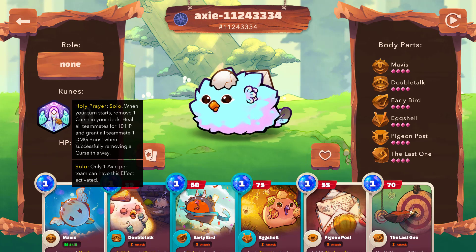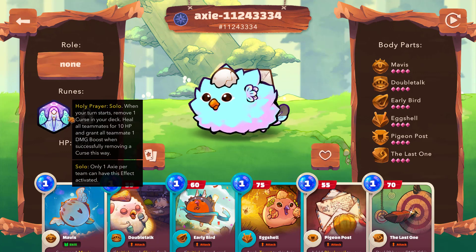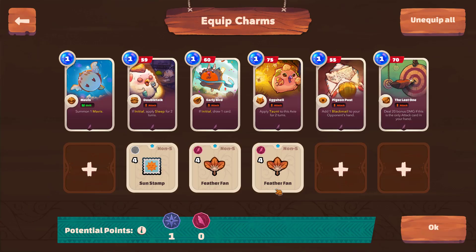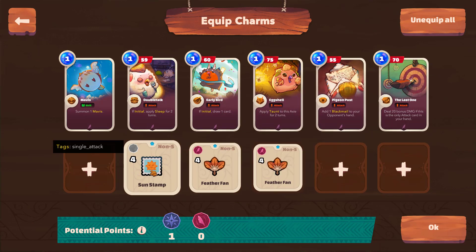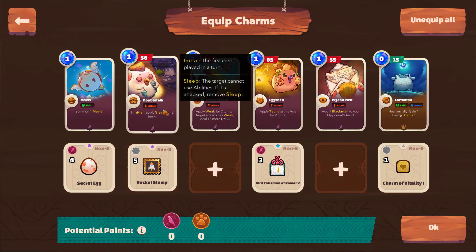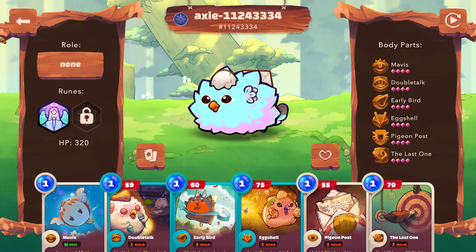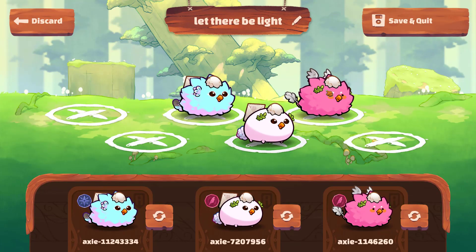And then on the back line, the Dawn — holy prayer. This is going to dispel all of those really pesky curse cards like Goda. There are a lot of double Goda teams out there, and by removing them from my discard pile, it renders them useless while buffing up my team with damage boosts and heals. I think this is a really powerful rune. Notice how on this final Axie I went with sun stamp — it costs four instead of rocket stamp, saving a charm point, and will always target his backline Axie. I have so much versatility on who I want to attack with double talks, giving me control and the power to disable across multiple rounds. It's been a really fun one to play.